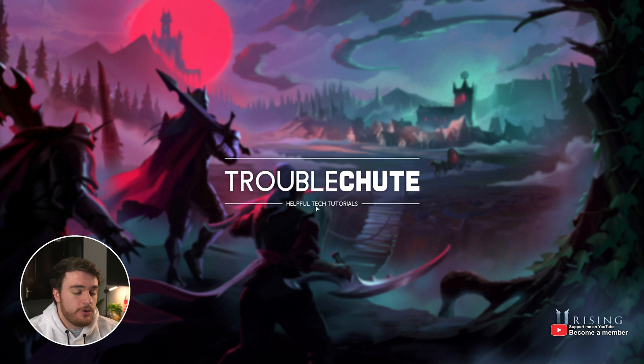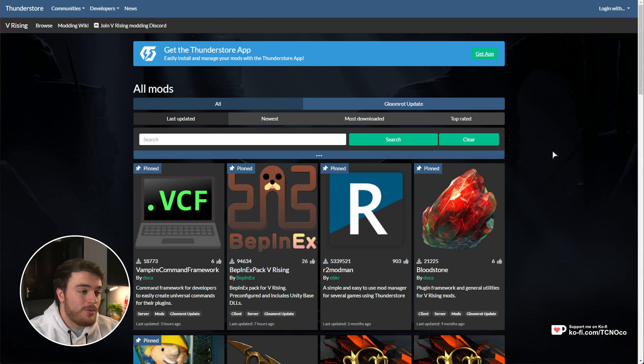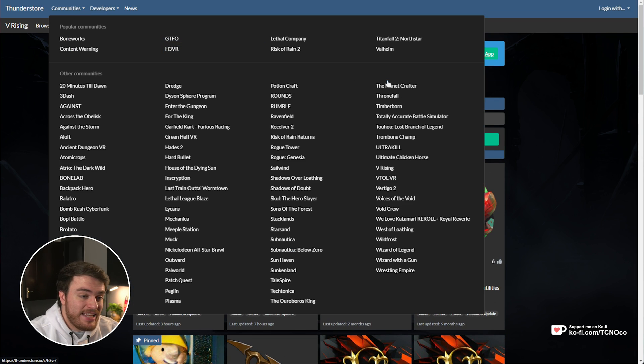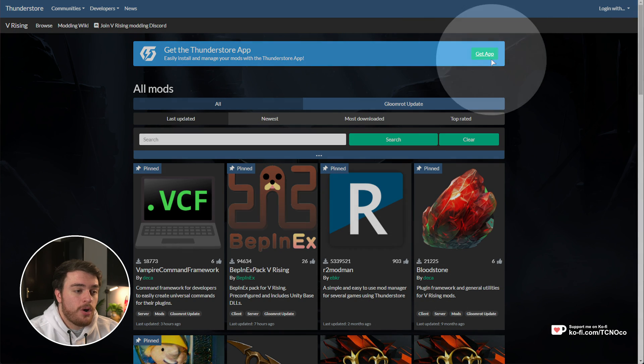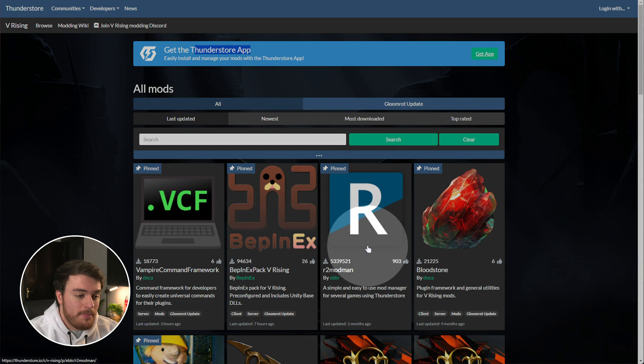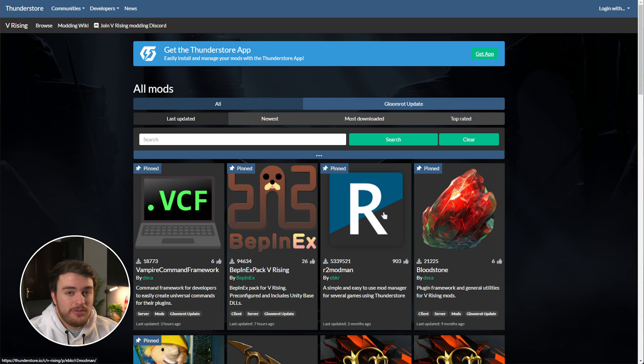In order to get mods working in V Rising, you can install all of them manually, or preferably use a mod manager to keep them all up to date. ThunderStore is a modding platform where you can get thousands of mods for V Rising or any other game, and they have their own mod manager. But I'd recommend against the ThunderStore app and instead use R2 ModMan, which is usually pinned on almost all other games — it's exactly the same, just ad-free. R2 ModMan is what we'll be using here.